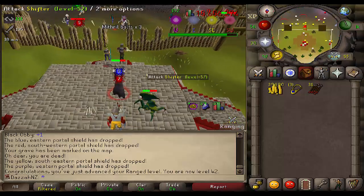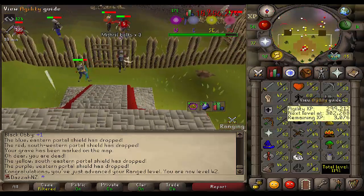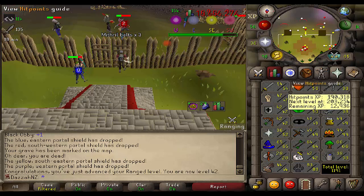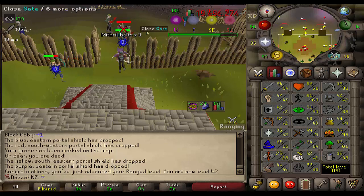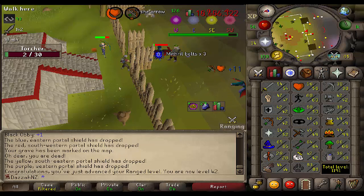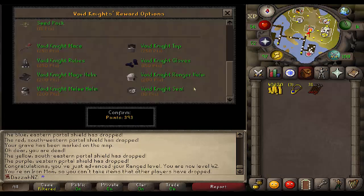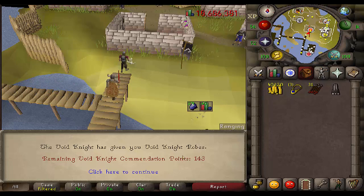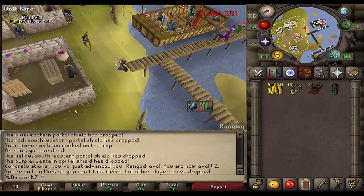I'm going to swap back to melee now. I know that might annoy some people, leaving it at 42, but my other stats are all over the place anyway. I will fix them up at some point, but for now this is all about getting the Void Armor. Back to melee. So with my first set of points I am going to buy the Void Knight Bottoms. I've got 143 points left so I'm not too far off. My next purchase will be the top, then gloves, and then I'll start buying the helmets. That is one piece down, three to go.